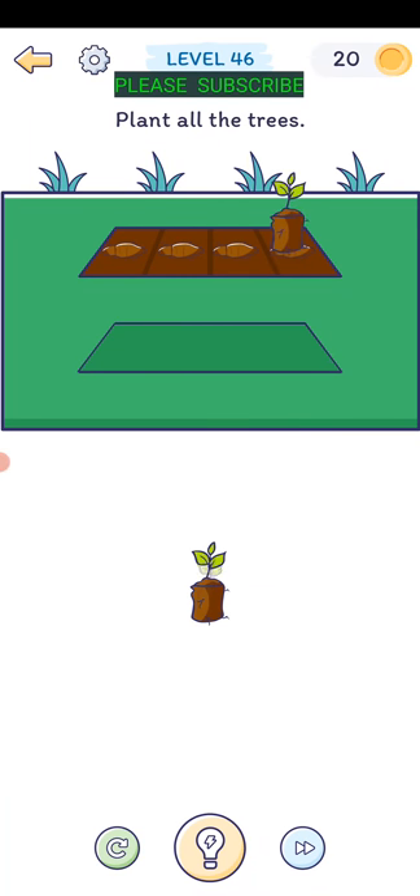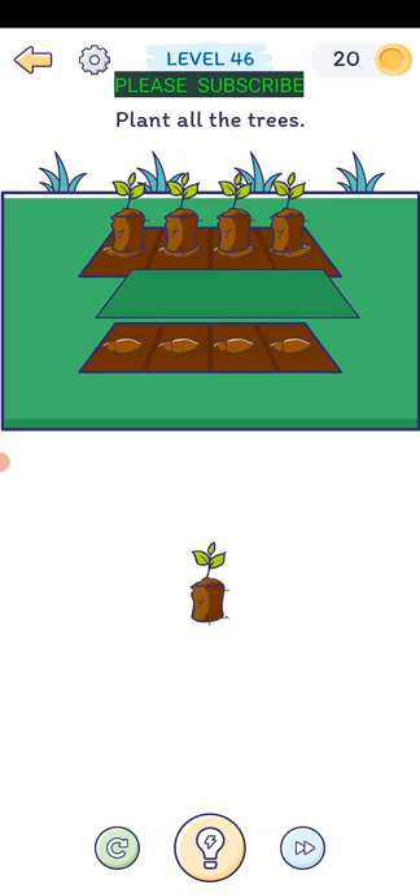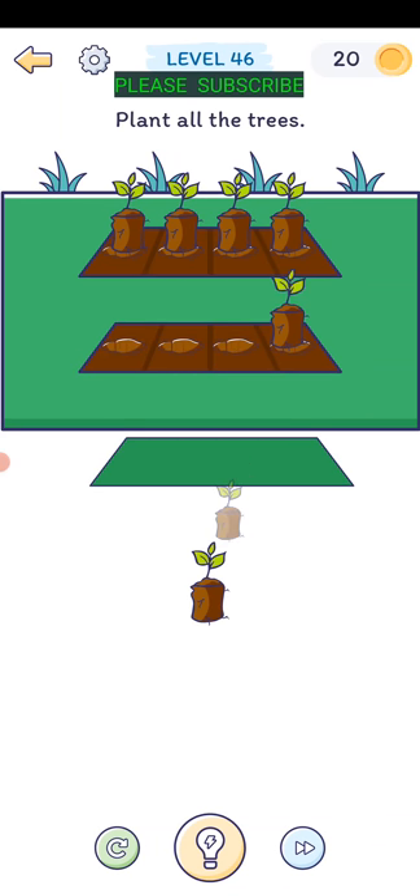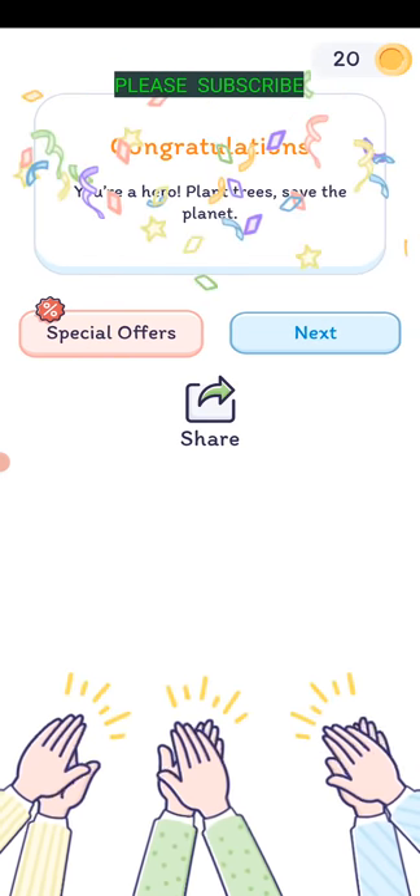Level forty-six: plant all the trees. There's one - just put them around there. Drag them up there, move this one off to the side, then drag these ones up there. There we go - the hero plants a tree.